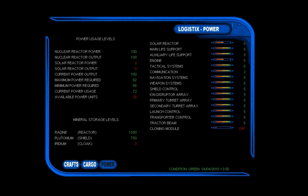Let's check out the power. Here we can do some very important stuff that we should do before the start — like turn off the launch control and transporter control. This is very necessary because if you don't have these turned off, it's very likely that somebody will board your ship and try to mess you over.